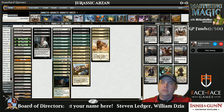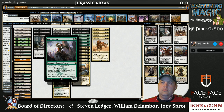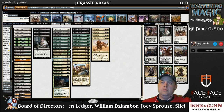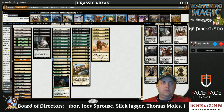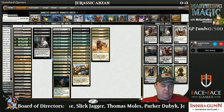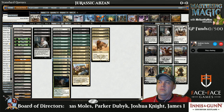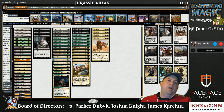Den Protector is the most popular creature in standard right now. Courser doesn't block Den Protector. It doesn't block Deathdealer. It doesn't block Fleecemane Lion. It doesn't block Anafenza, Siege Rhino, Deathmist Raptor, or any of the dragons. And it attacks for two. It's just not a good card to be playing this week. So don't.